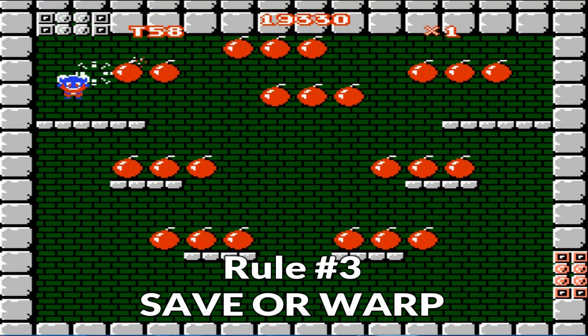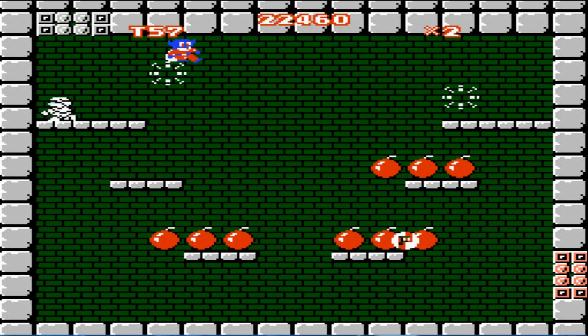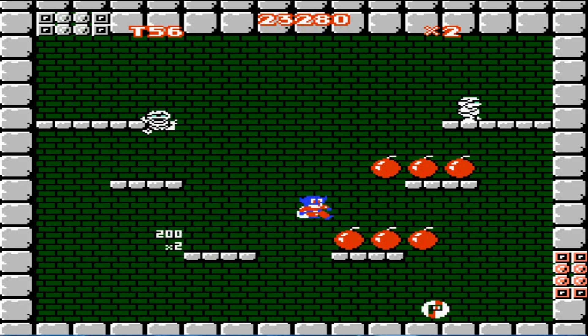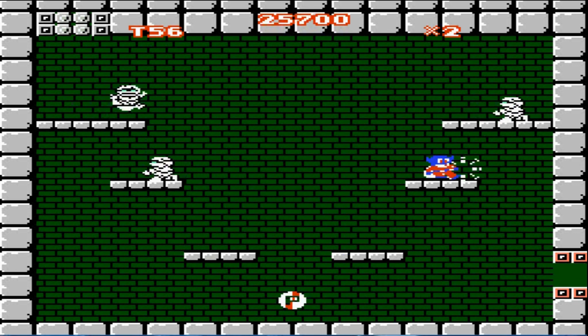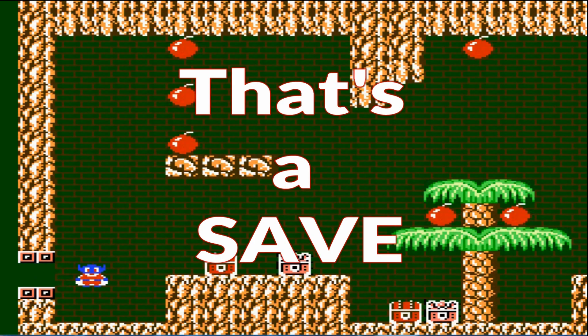Rule number three: save or warp. There's a total of 17 stages in this game. Upon entering the final room of each stage, your goal is to collect all the bombs and leave via a gate. Doing so will naturally move you on to the next stage — this is called a save.